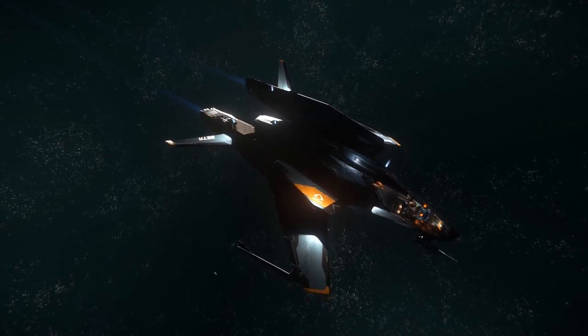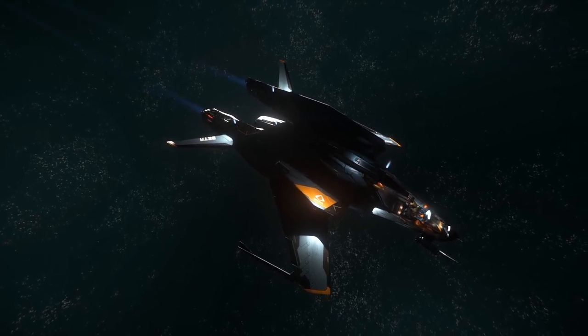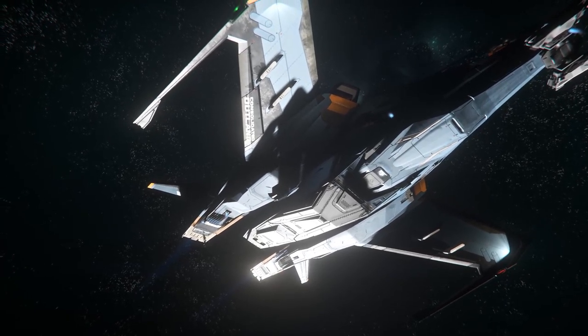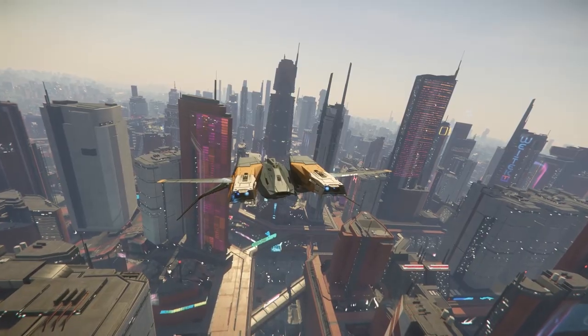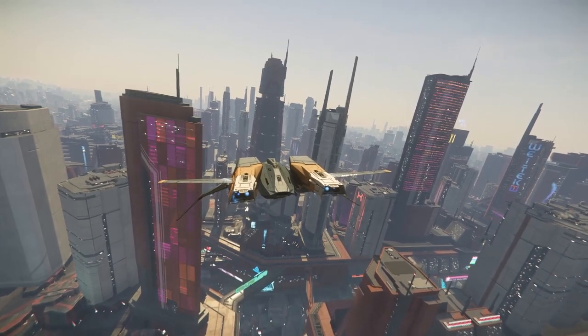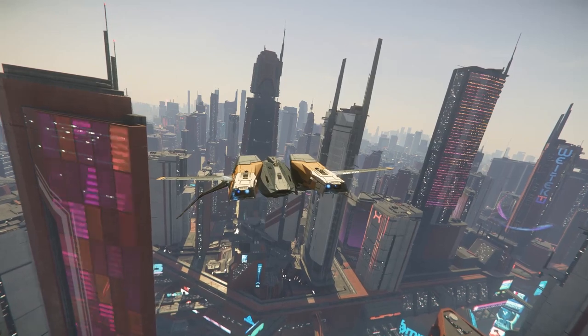For shields, fitting a pair of size 1 Web shield generators will give a small boost in shield strength and keep your EM signature low. But if you're not bothered about keeping your signature low, fitting a pair of Guardian generators will boost your shields to more than 15,000 hit points. Lastly, changing out the ship's standard Rush quantum drive for a Foxfire unit will decrease quantum travel times and increase fuel efficiency.